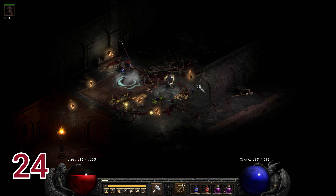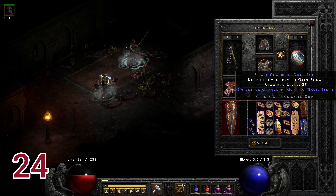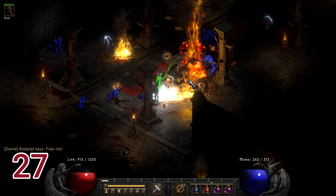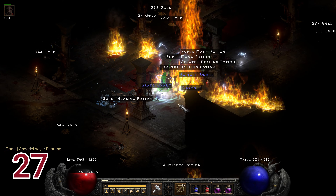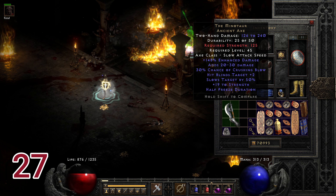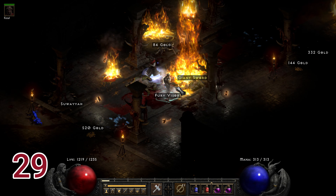On run twenty-four, Radament's Sphere drops — a meh kind of shield, but good with plus 75 poison resist and faster block rate. Run twenty-seven drops a Minotaur, a great hard-hitting weapon with a chance of crushing blow that also blinds and slows the target.